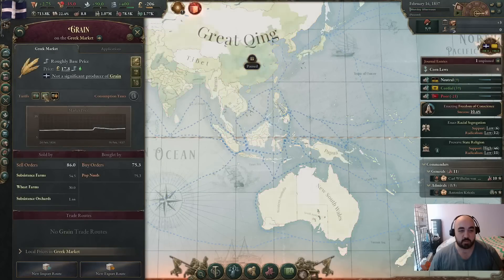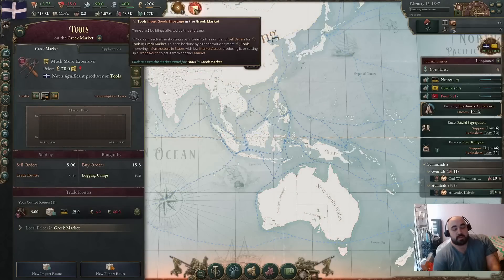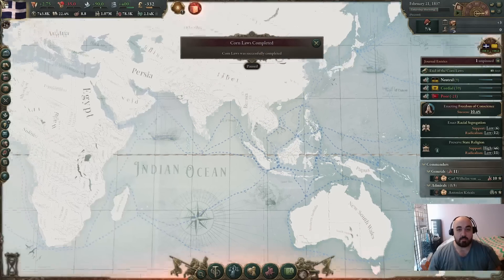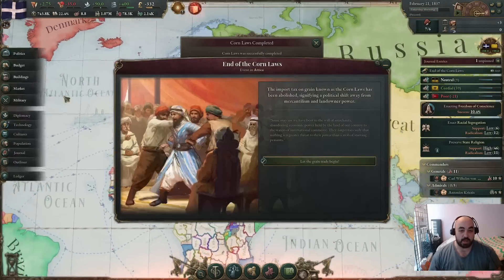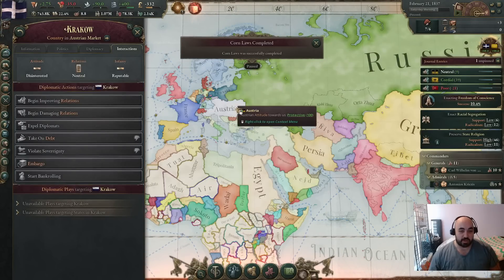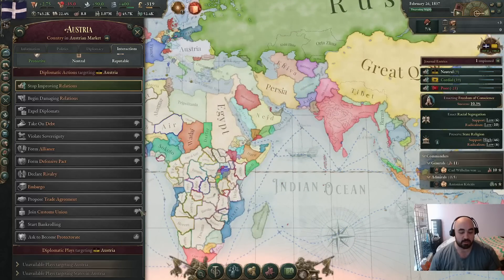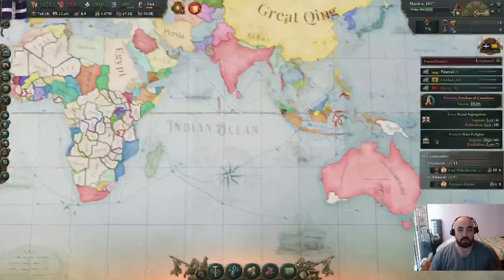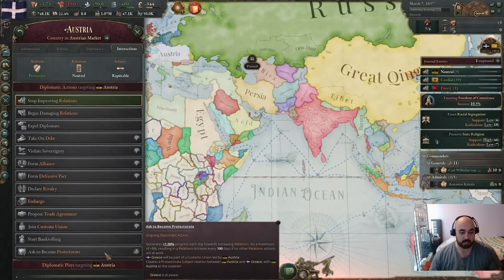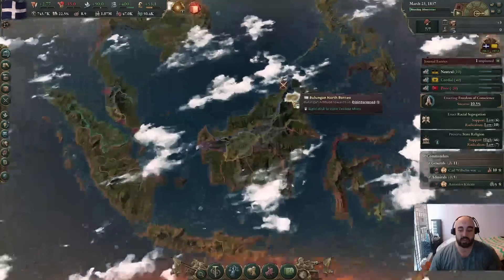Now that we have our market liberal guy, we're ending the corn laws and we're going to join Austria's market. Daddy, are you still protective? We can't become a protectorate while we're at war — that's the reason they're saying no. So once we get at peace we will be joining them. We should have a nice easy landing and then we'll be going after Bahrain next.